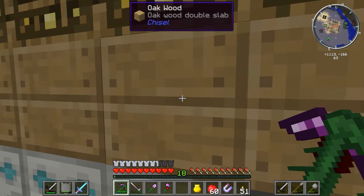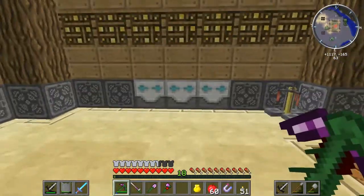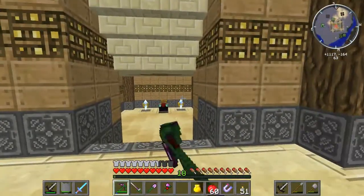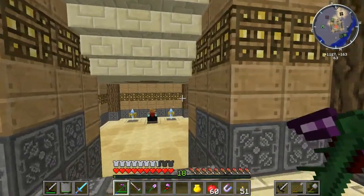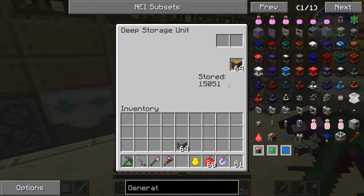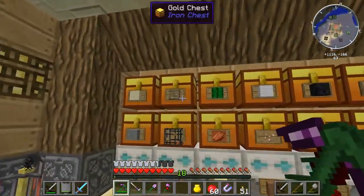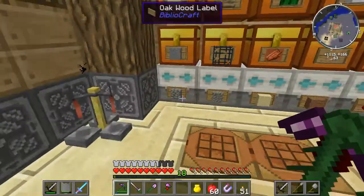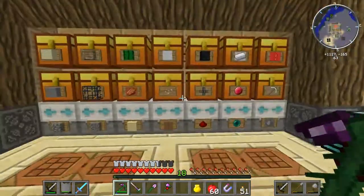Right behind here there's a transfer node with one of those ender transmitters, and that's how these items are coming here. Because I have one underneath of the farming station, and it throws it right into these. That's why I can have these here now. Look at how much wood we have! Plus this. I needed this so bad. We were so low on it.